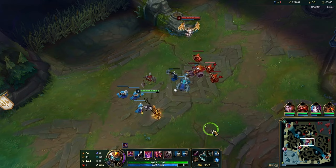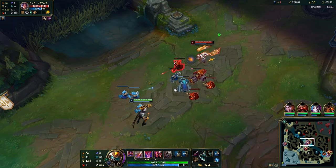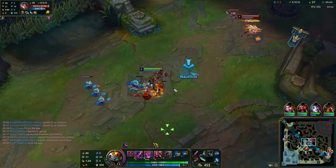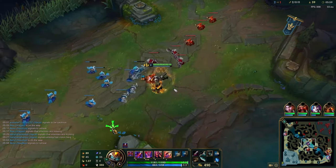Outside of that, just make sure you last hit. Varus is all about either building waves or freezing. If you want to push the tower on Varus, build a nice big wave so you can harass as much as possible. Don't push single waves on Varus — that is the worst thing you can do and the easiest way to lose on this champion.